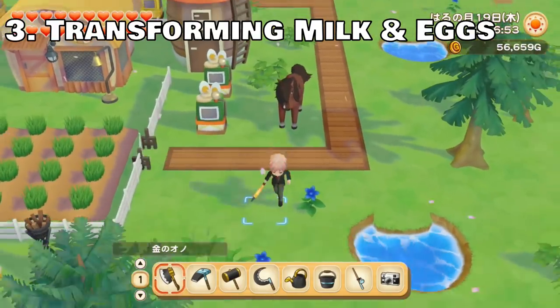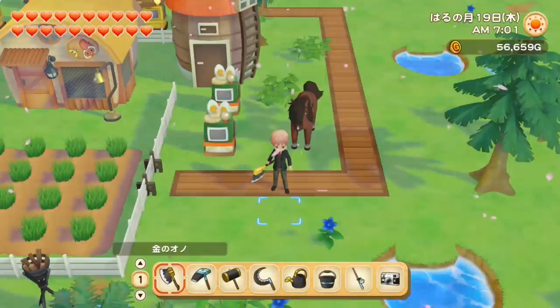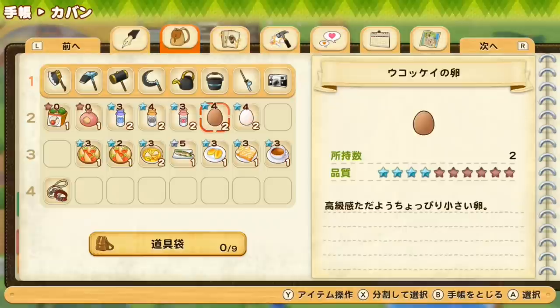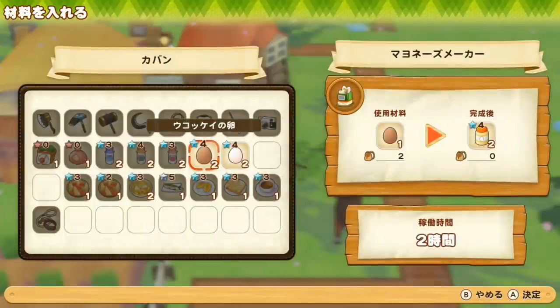The next tip is about transforming your milk and eggs correctly. There are two types of chickens: regular chickens and silk chickens, and they lay different eggs. You get brown eggs from the silk chickens and white eggs from the regular chickens. If you put them in the mayonnaise maker you'll get mayonnaise, but the big difference is that brown eggs give you two mayonnaise while regular eggs give you only one. So if you have a limited amount of makers, I definitely recommend prioritizing the brown eggs as you'll get way more mayonnaise and make more money.